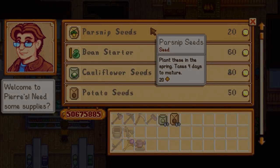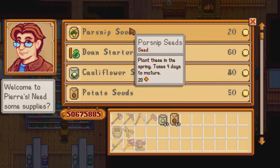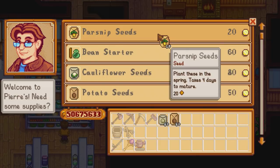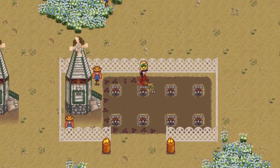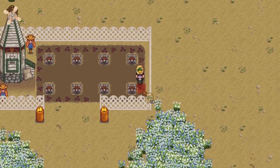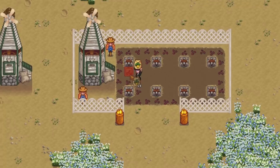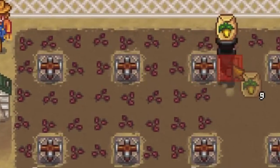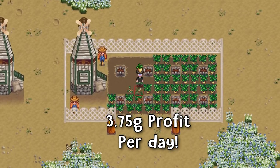The first and the worst crop to plant in spring, which will give you the least profit, is of course the parsnip. These are great for XP to level up your farming skill, but they are not very profitable at all. Parsnip seeds only cost 20 gold each and take four days to grow, giving you a big six maximum harvest per season. But a basic parsnip will only sell for 35 gold each, giving you a very small 3.75 gold profit per day.